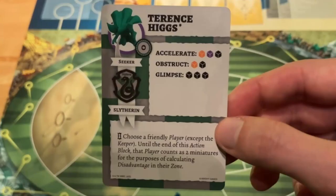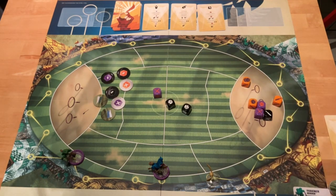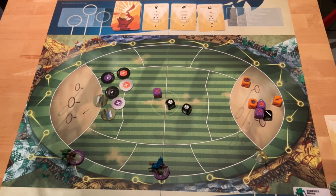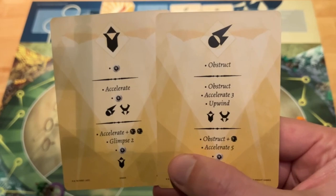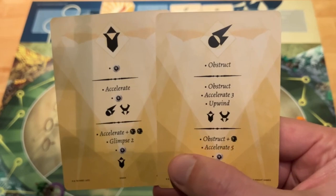The fourth action is Glimpse. Again, you roll the dice, and for each success you move the Snitch two spaces towards the Seekers. On the Snitch card there are different versions of those actions. If it's simply the name of the action, you do exactly what was explained. If there is a plus and additional successes beside it, you roll and then add those successes. But if there is a number beside the action, you do not roll at all — you simply assume you rolled that many successes. So if there is Accelerate 3, you don't roll but simply advance three spaces on the Snitch race.